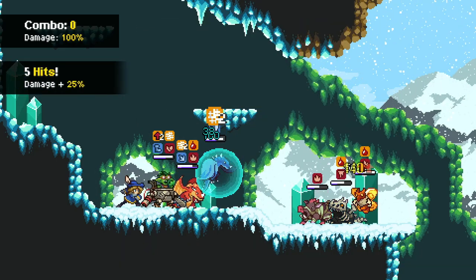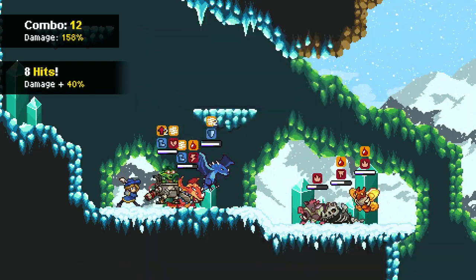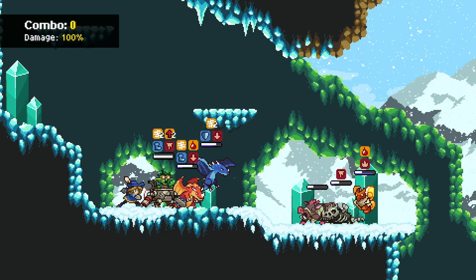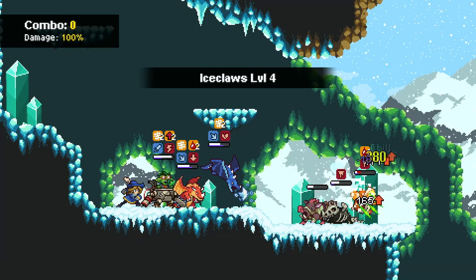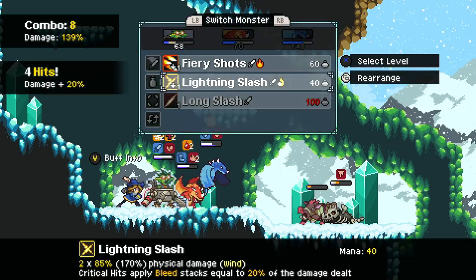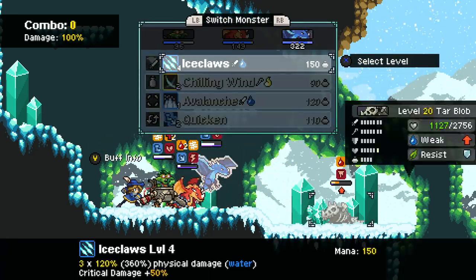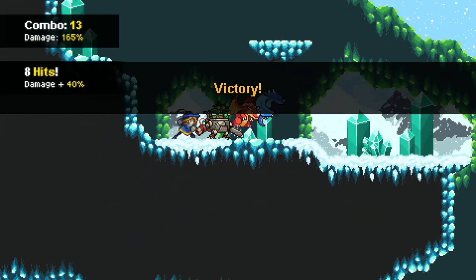Ice Claws. Whirlwind. Long Slash — wait, that's actually super effective against them, I didn't even notice that. Finish you off, deal some damage to you, hopefully finish you off good. Jeez Louise, that attack is getting brutal. There we go, we defeated them.